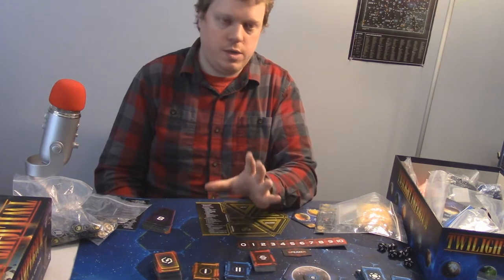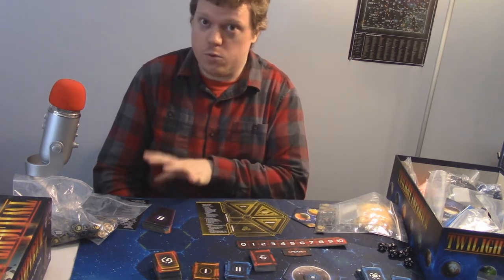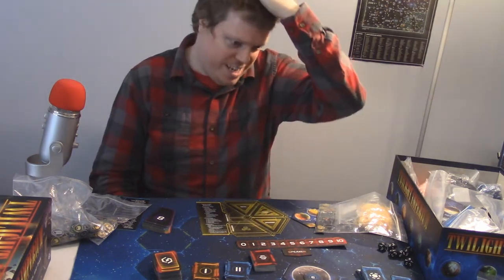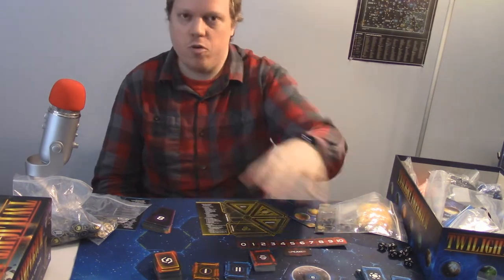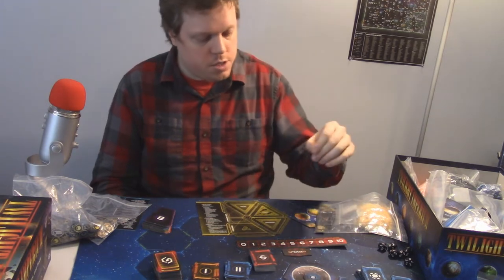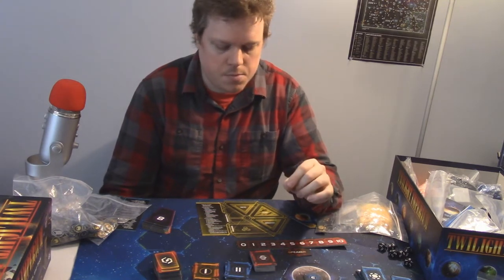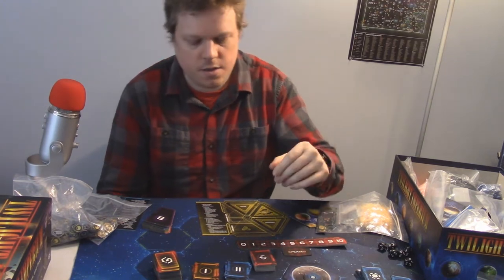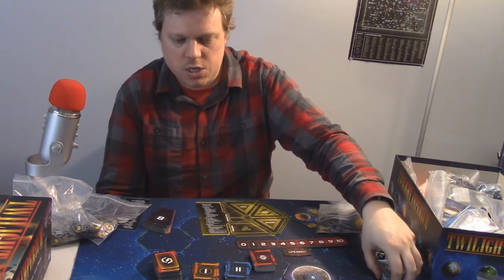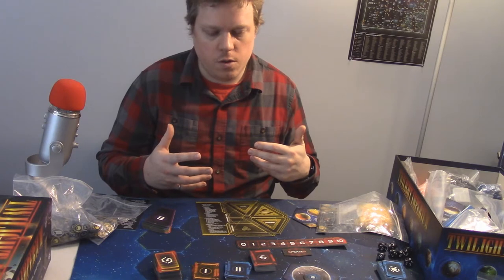Alternatively — and this is what I always do — use a pre-generated map. The rulebook has a few, although with odd-numbered groups (five, three, seven with the expansion), the maps tend to look a little strange. They work better for even-numbered groups. What I usually use is a TI4 balanced map generator that you can find online — it generates a balanced map based on how many players you have, with some optional rule additions for the factions in play.